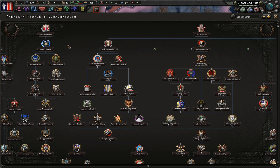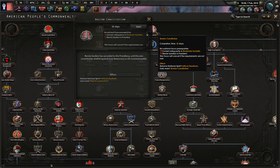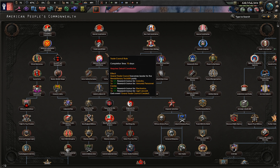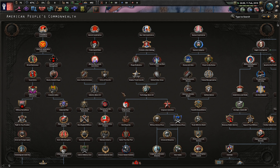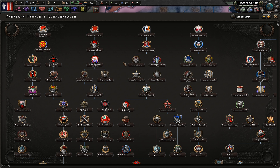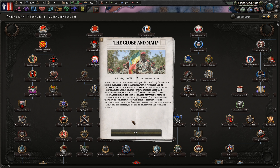So what can we do? We can apparently have Bill Gates in charge, make Bernie Sanders president, give power to the IWW, or go with the Syndicalists. I'm not too sure what the difference is between the IWW being in charge and the Syndicalists, but it doesn't really matter right now. Military factions win the convention in Ethiopia.